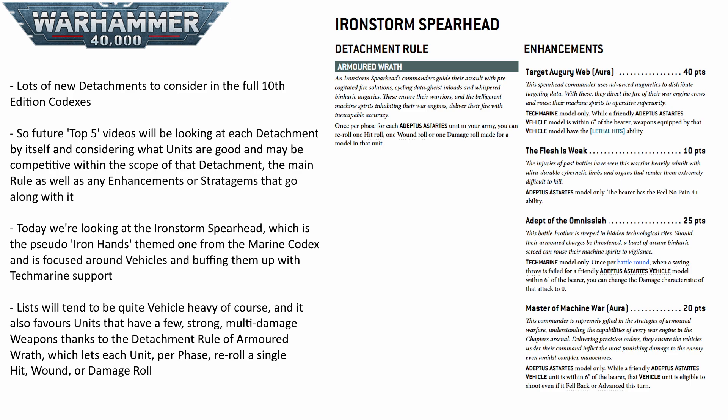Target Augury Web and Adept of the Omnisaya are Tech Marine only enhancements. The Augury Web grants vehicles within six inches lethal hits, and Adept gives you the hugely potent buff of allowing you to change a damage roll to zero after failing a saving throw for a vehicle within six inches. You also get Flesh is Weak, which grants a solid 4-up Feel No Pain for only 10 points, and Master of Machine War, which lets vehicles fall back or advance and still shoot while within six inches of the bearer.